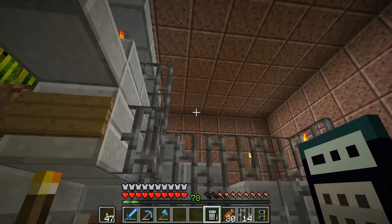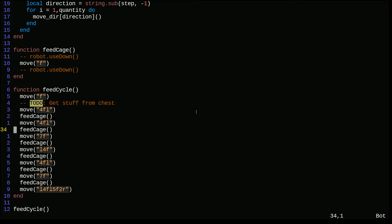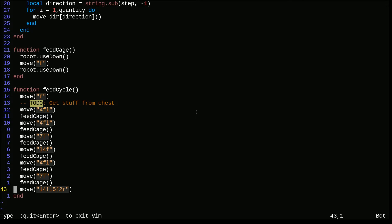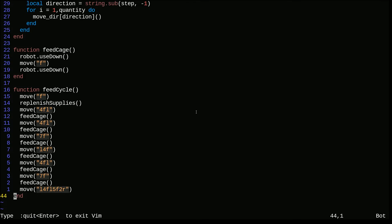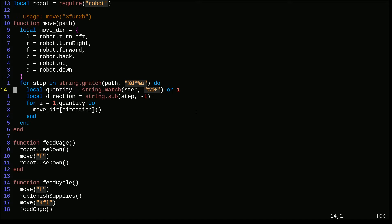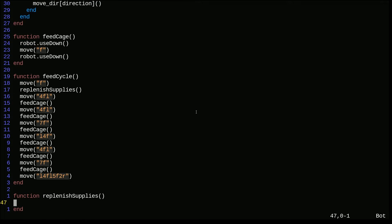Now the question is can we get it to do the same thing going up here? That one's going to be more complex. Let me fix this up. We'll uncomment use_down and assume everything we're doing should be close to what we're actually doing. I'll add a replenish_supplies stub and figure out camel case vs underscore case later. The feed cycle in theory is done - we need to figure out what replenish_supplies looks like but that's fine. This will require 12 wheat.